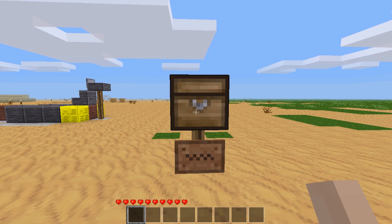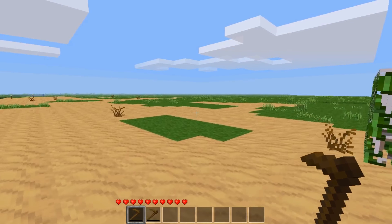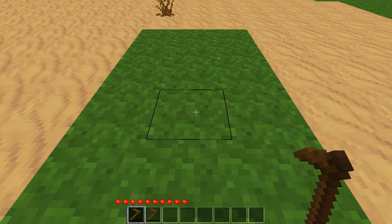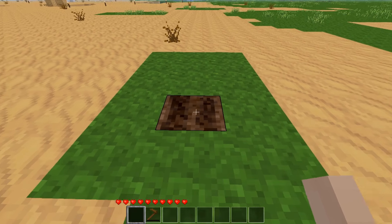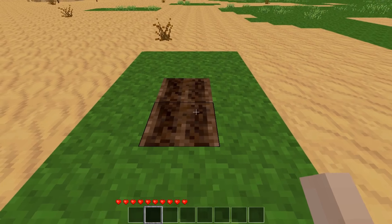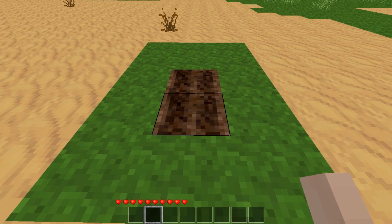Whenever a tool breaks, it's always been that the tool suddenly disappears with no audio feedback. Well, now that's changed. If we take our tool, run over to some grass, and the tool is just about to break — if we try one more thing with it, if we listen closely, we'll hear the tool breaking sound. It's very nice to have audio feedback when this happens rather than it just being gone. All the different tools have different sounds, to my knowledge, though I wasn't really up for getting a diamond hoe down that low to test it.